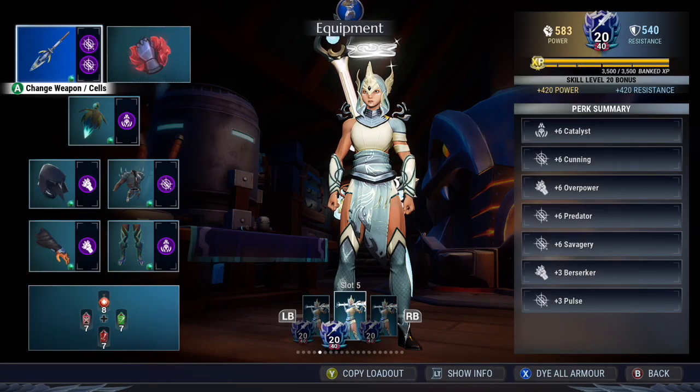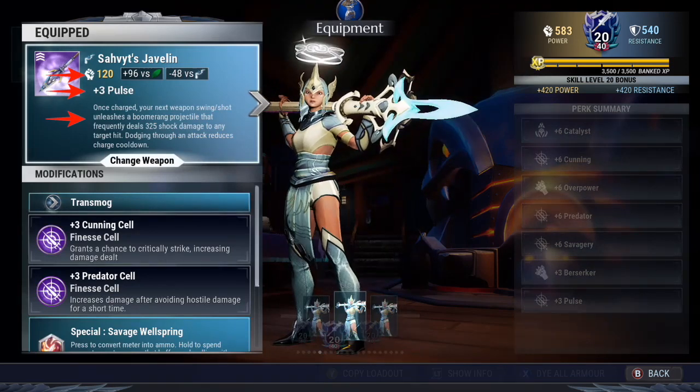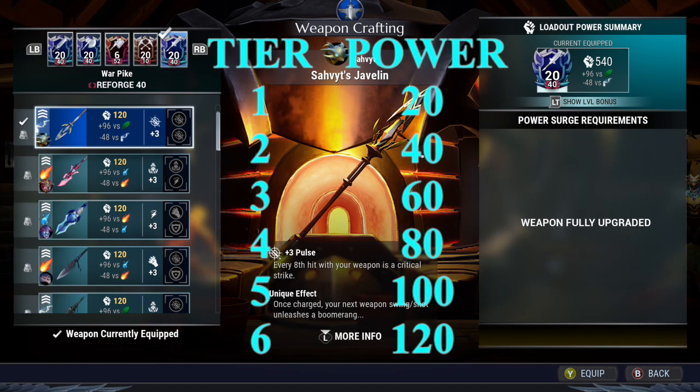Let's go over the weapons first. There are three things to look at for a weapon: power rating, perk stat bonus, and unique effects. When it comes to power rating: tier 1 weapons have a power rating of 20, tier 2 with 40, tier 3 with 60, tier 4 with 80, tier 5 with 100, and tier 6 is 120.